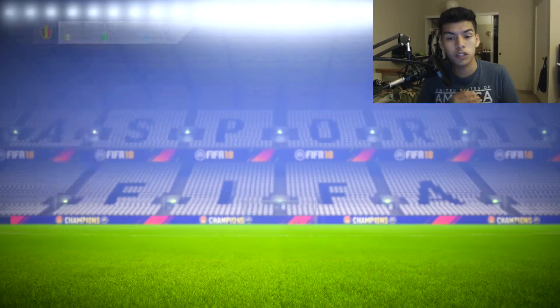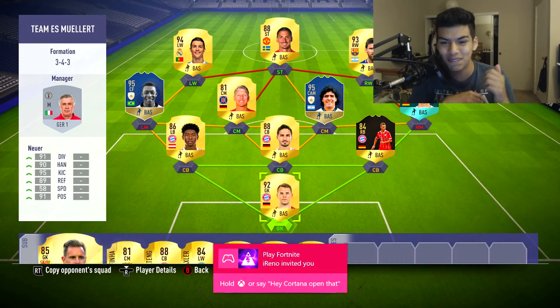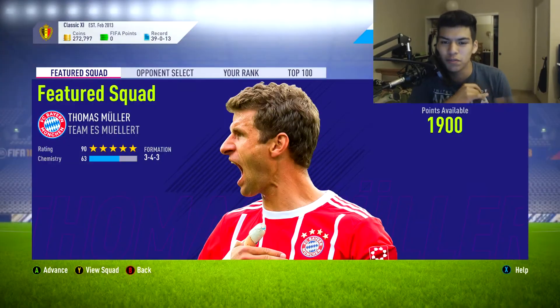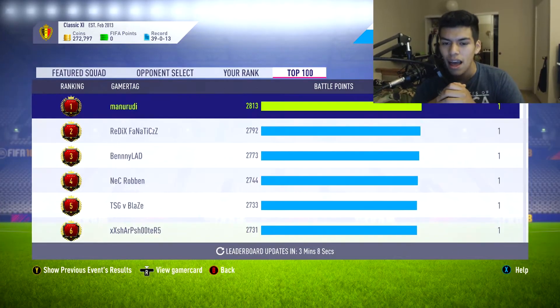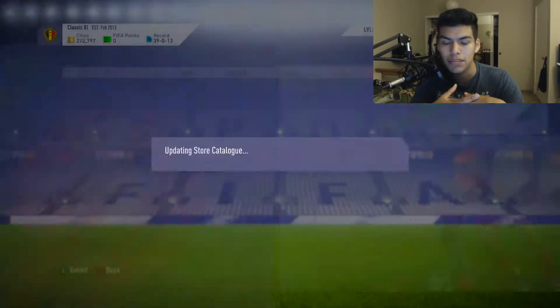Thomas Muller is the featured squad, which looks like an absolute scary squad — Pele, Maradona, Muller all in midfield, Ronaldo, Messi, and Ibrahimovic up top. Such a scary team and I'm definitely going to have to play that very soon and get started on my squad battles games.